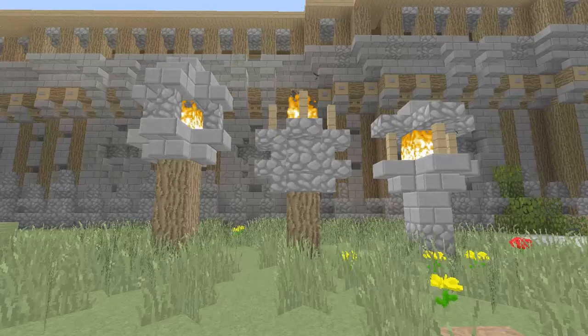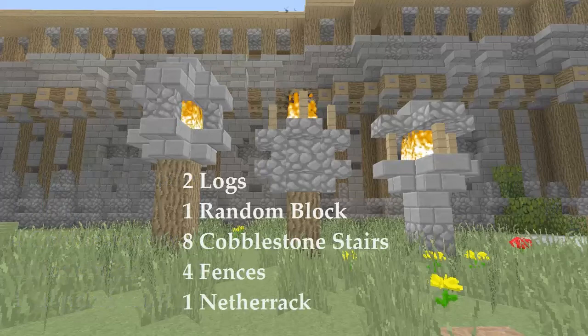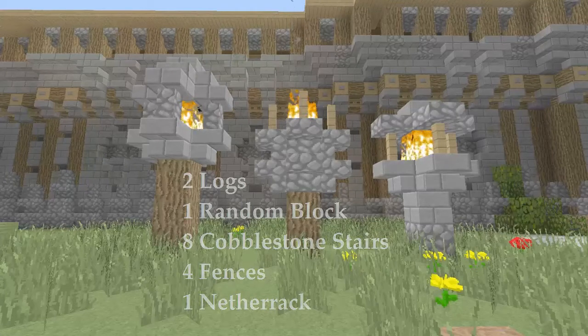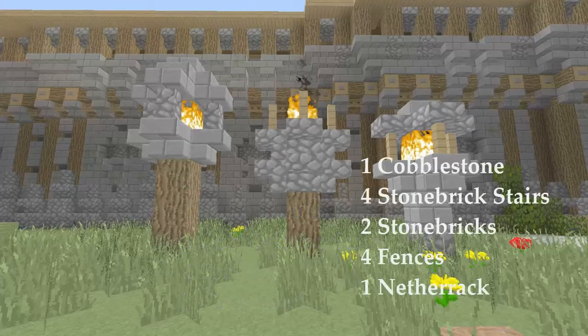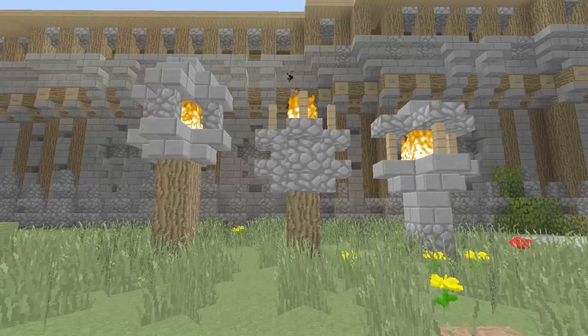First I'm going to show you how to build the one on your left — the items you're going to need will be on screen right now. It's basically the street lantern we use all the way around in themes. The one in the middle, made by Bob the Boss, used in Salvatine, will also have its item list on screen. The one on the right is made by Protos and he uses it in his town. Let's begin with my tower — I mean London.